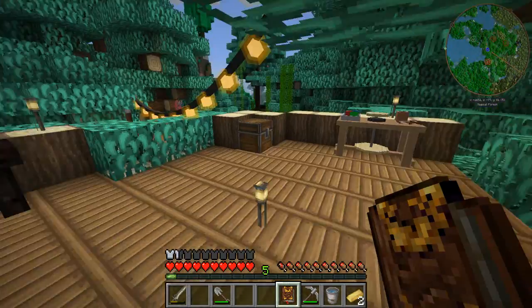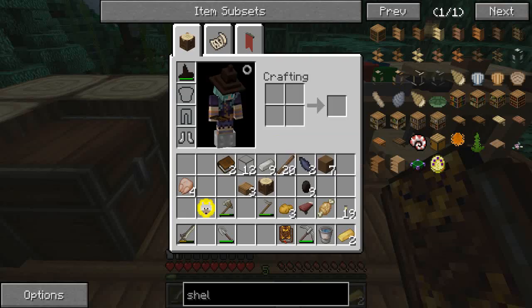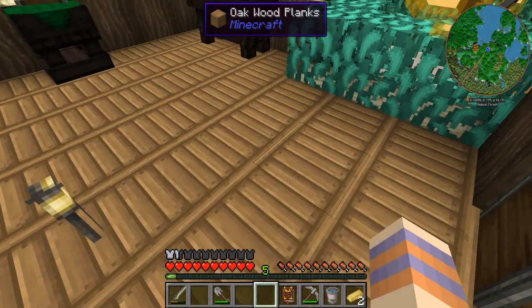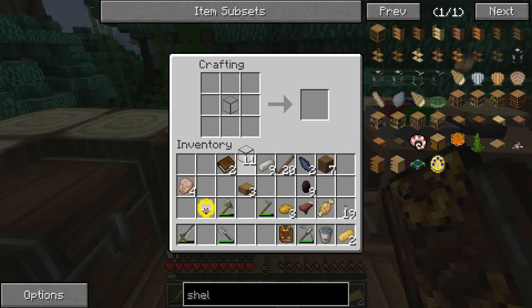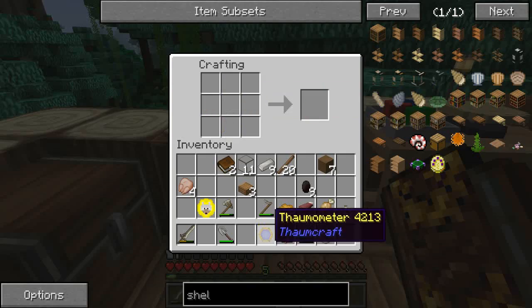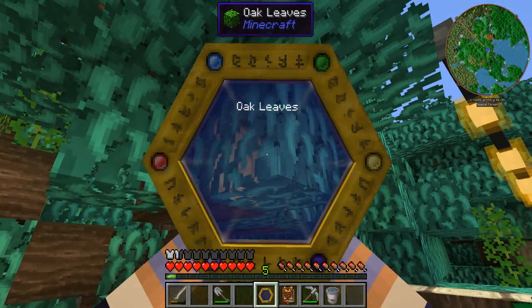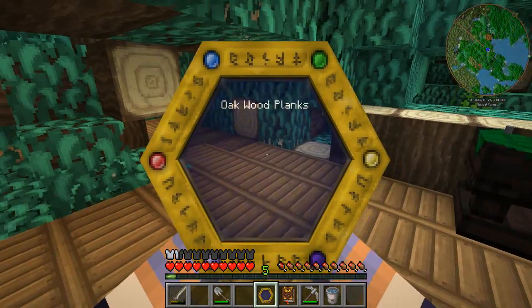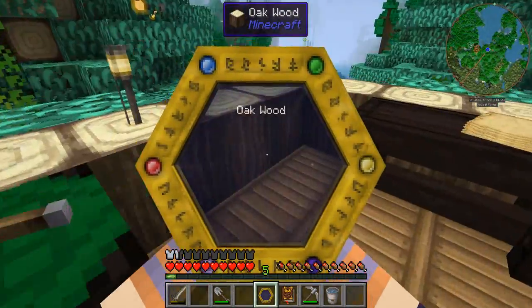We're going to need some sugar cane because we need paper. So, we need two of those. I just want to check — do we need a normal workbench? Yes, just a normal workbench. One piece of glass, two pieces of shards, and two pieces of gold — and we have a Thaumometer! I am so excited. What we can do with this is scan things, so it will tell us what something is. We can't scan everything straight away though — we need to get some power up first.